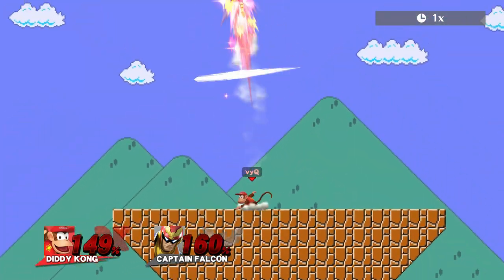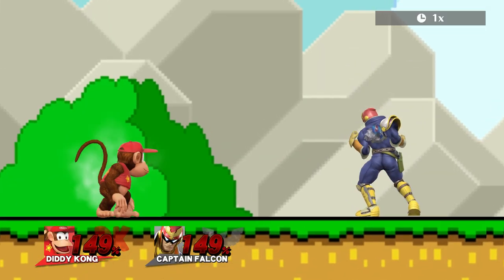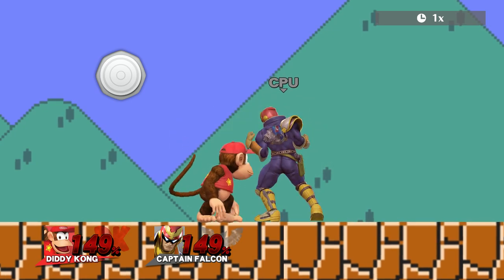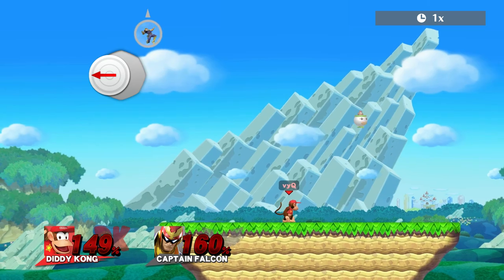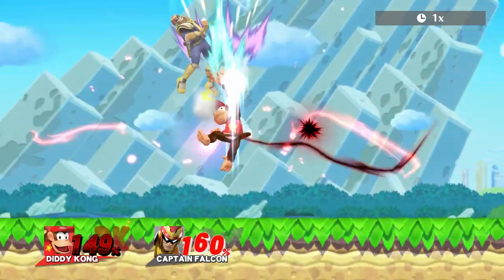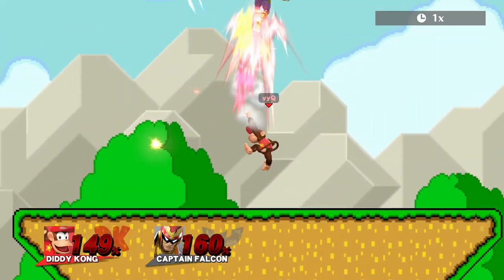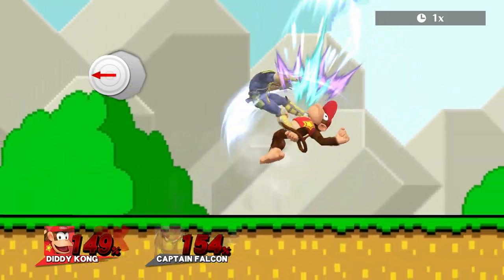Another strong one is Diddy Kong's up smash. Here it depends on your position at the end of the hit, but it's not as complicated as with ROB. You generally want to DI away from him, so if you are to the right of Diddy, you always want to DI to the right, and same goes for the opposite direction. For his standing up smash you will usually stay on the side you were before Diddy hit you, but when he uses the up smash while running towards you, it's very likely that he will slip through under you and you will end up on the other side of him. Try to react to that accordingly with your DI.